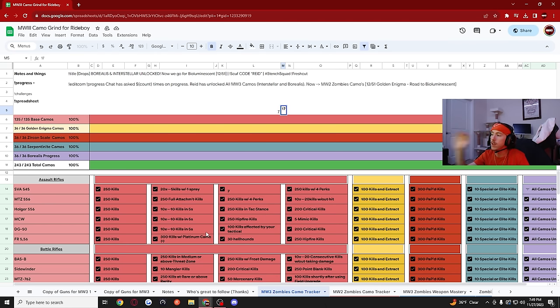Your main goal is to be as efficient as possible — combine as many challenges into one as you can. You want to not waste any kills. There's no point getting 250 kills if you don't have full attachments on your gun and will just have to redo them. There's no point getting 250 kills with full attachments if you don't have four perks and will have to redo all those kills again with perks.